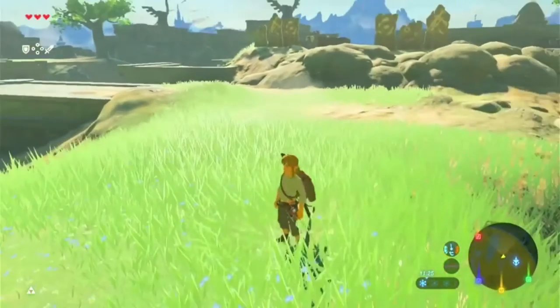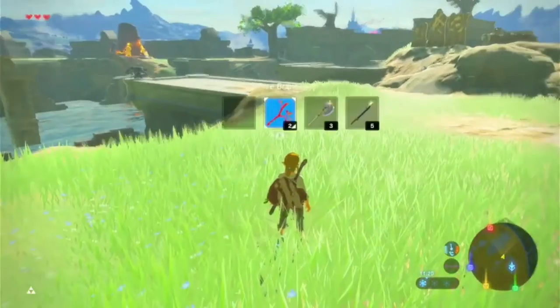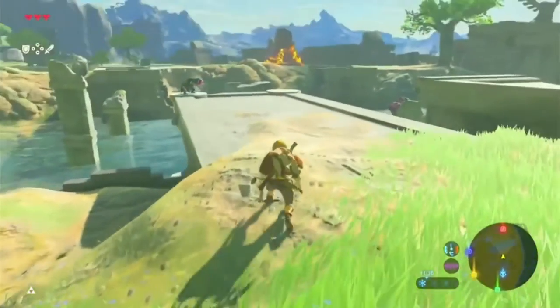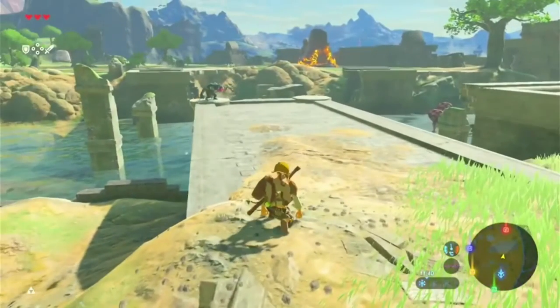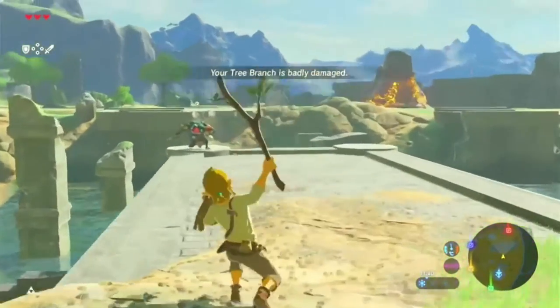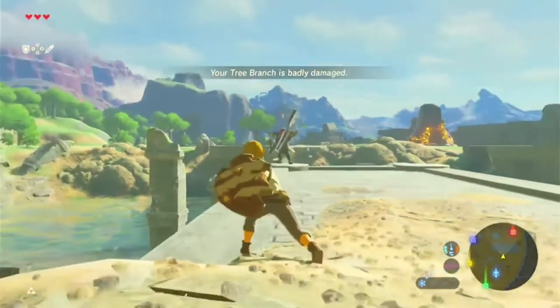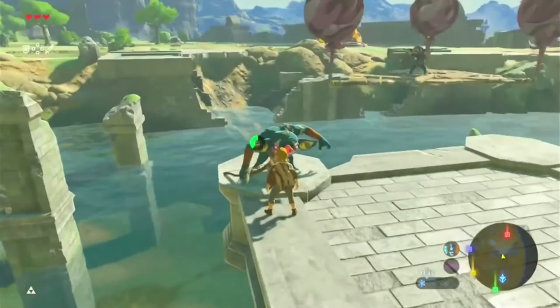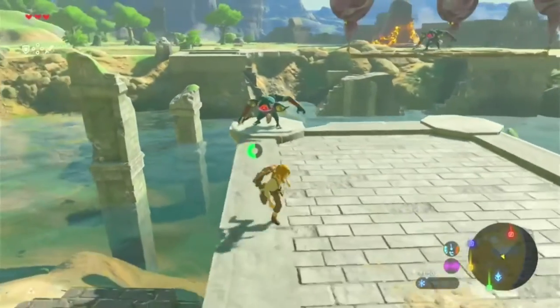Basically you cook the spicy meat and seafood fry and then the old man will give you the warm doublet for free. Let's see if we can knock this guy off — it's gonna be a bit harder than I initially thought since he's looking at us.